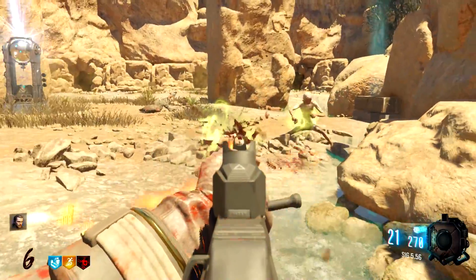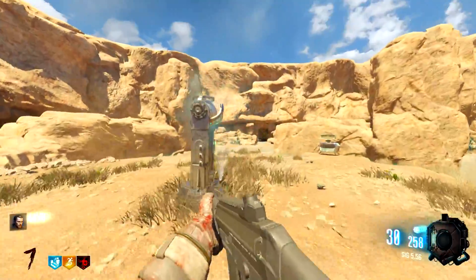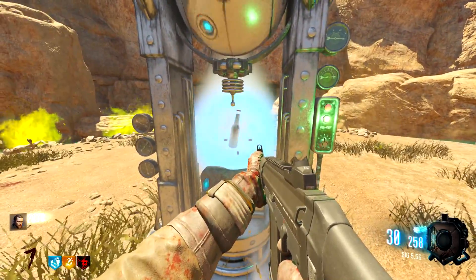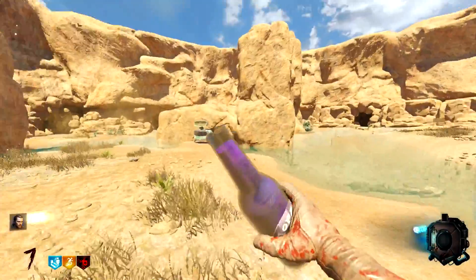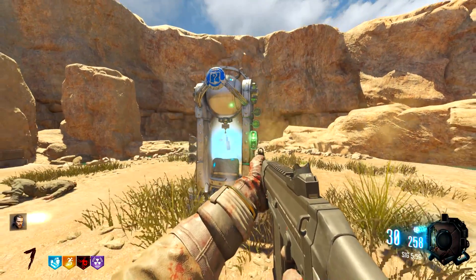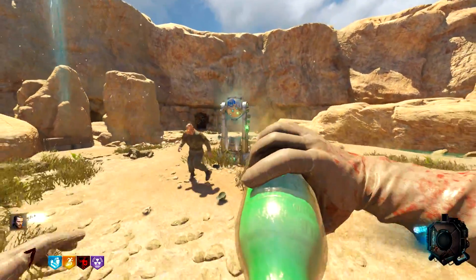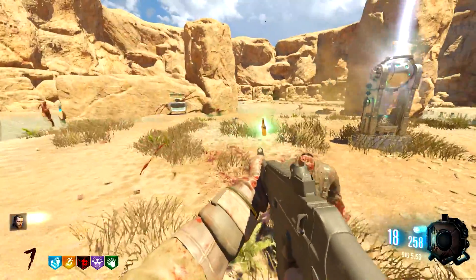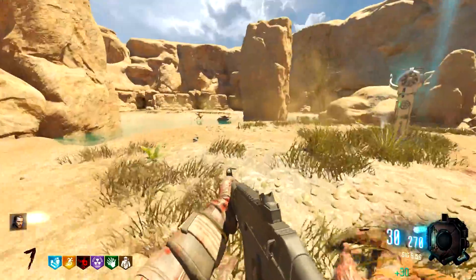That's the SIG 556 — that's actually a really good gun. I'm gonna hit the Wonderfizz machine and go for Juggernaut. I need jug. Ooh, PhD Flopper — I will take that as well. Let's hit it one more time. Come on, Juggernaut! Speed Cola — that'll be useful as well. All these perks are pretty damn useful. And a free perk — I have no clue what that perk is, I've never seen it before.